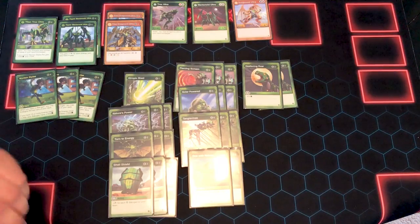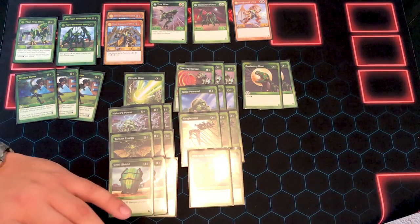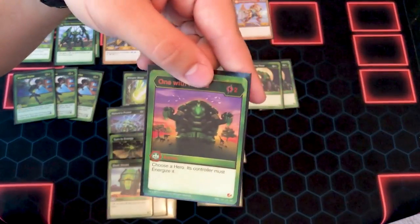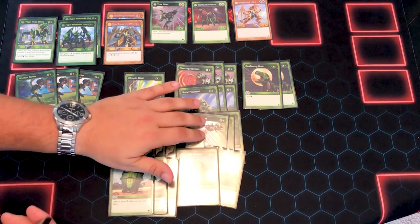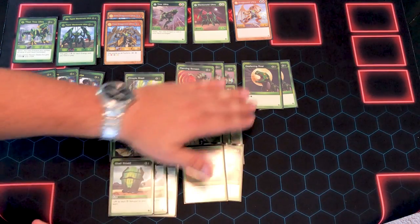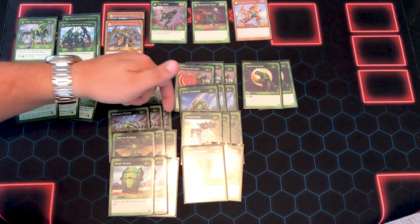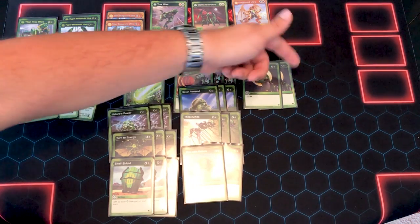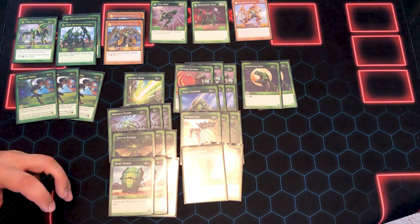Three-cost tier — I have Deafening Roar, which is a three-cost minus 600. So now I have 12 B-Power altering cards that are really going to help me.